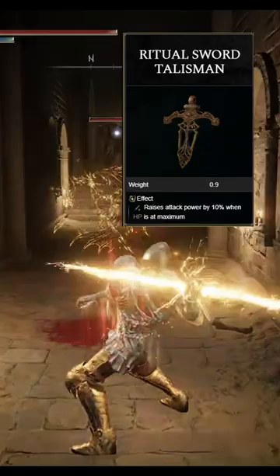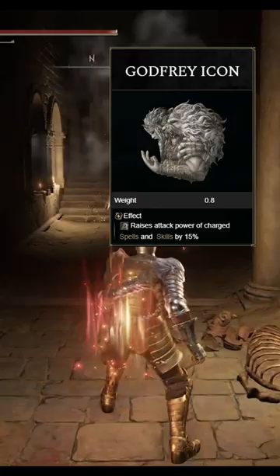For your Flask, you're going to use the Spiked Crack Tear, which is going to enhance your charge attacks, and you're also going to use the Lightning Shrouding Crack Tear, which is also going to temporarily boost your lightning attacks.